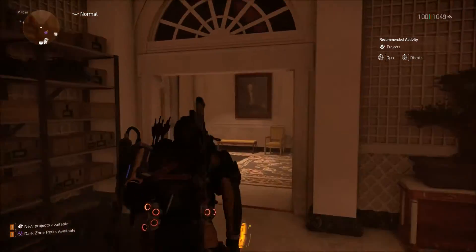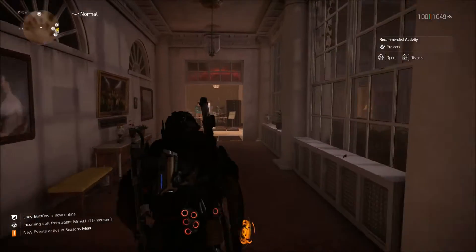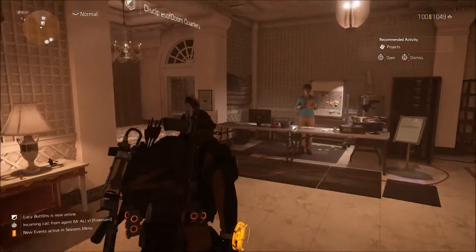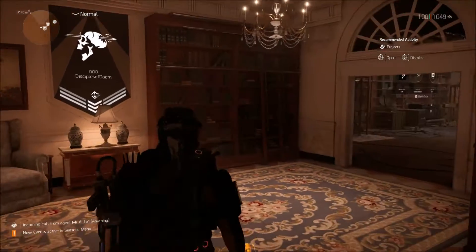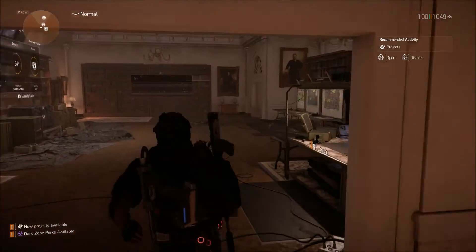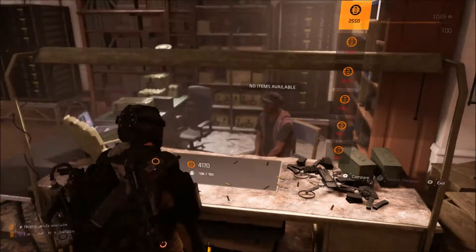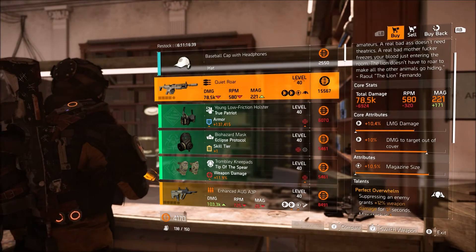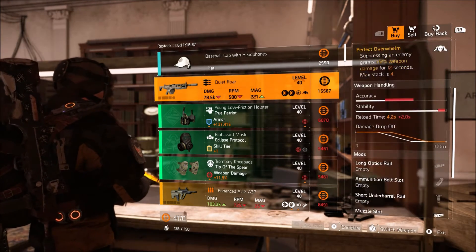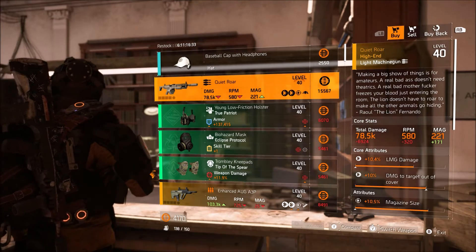Next up is going to be the clan vendor. Keep in mind, make sure you're in a clan — if you are not, you will not have access to this vendor. Last time I checked, as soon as you walk up to this wall right here, you won't be able to enter. Shout out to DoD and Kamikaze Von Doom. The clan vendor is right here — this week he's selling the Quiet Roar. This one's actually not too bad if you don't have it. I have one that's way better but haven't really used this weapon much, but if you want to test it out, they are selling one this week.